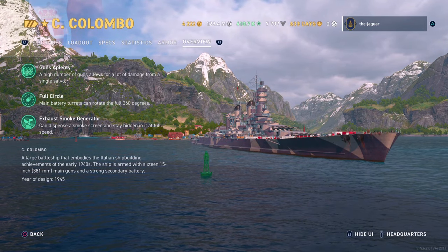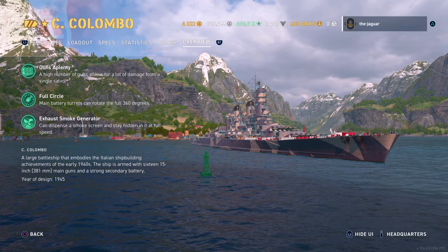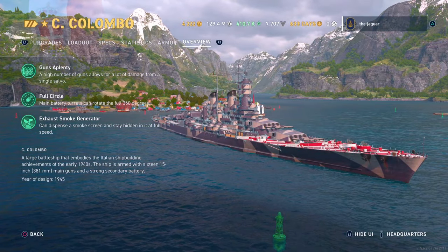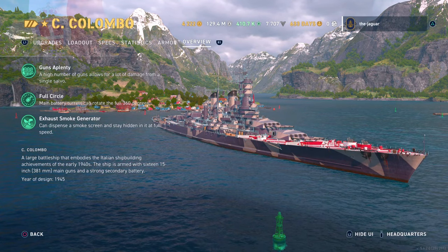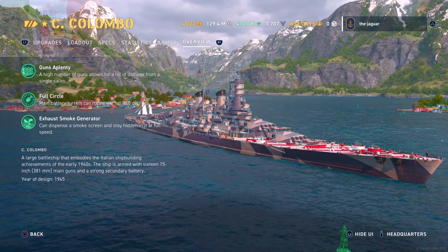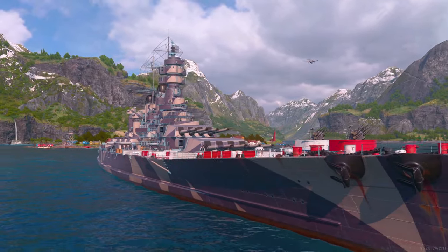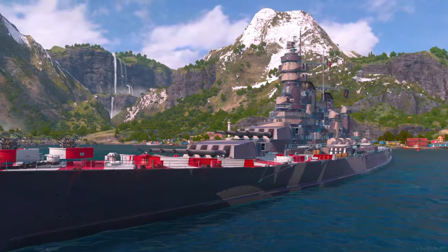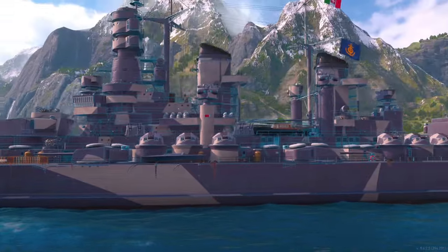Overview: Guns Aplenty — the high number of guns allows for a lot of damage from a single salvo, and 16 guns do dish out quite the damage, as you're going to see in the highlight. Full Circle — main battery turrets can rotate the full 360 degrees, which really helps the guns get around to either side of the ship a lot quicker. The ship also has an exhaust smoke generator, so it has rolling smoke and you can stay in the smoke while going at full speed, but remember your concealment is 10.9 kilometers.